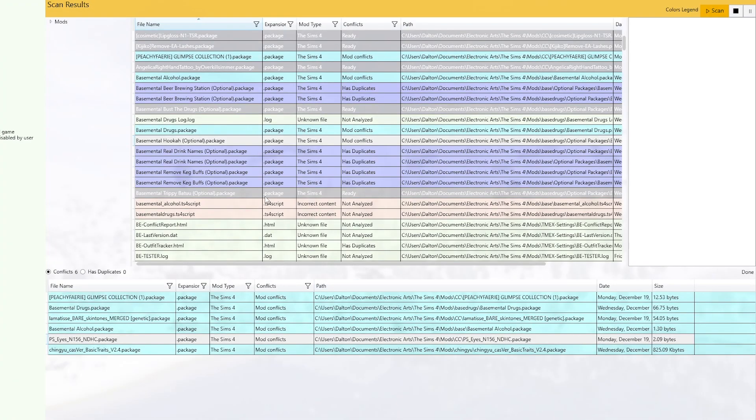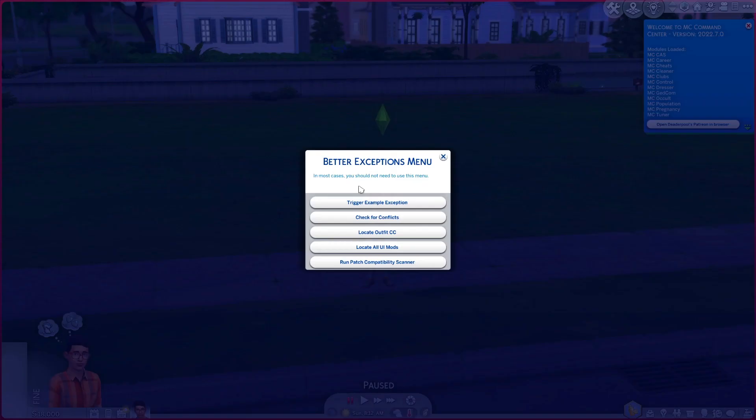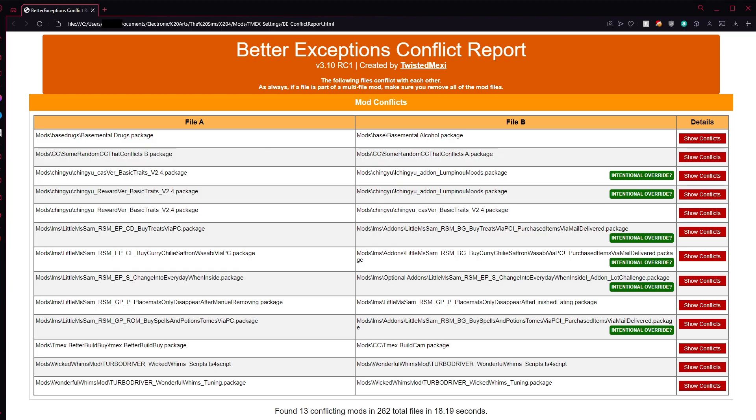Players who have followed me or have visited my Discord know that both I and my staff have historically been against conflict detectors. This is because existing conflict detectors can be too vague and sometimes misleading on what the actual issue is. By design, my conflict report will not focus on duplicates or any other sort of mod issue — Better Exceptions already has other reports for that. So when you choose to run a conflict report, it will only show mod conflicts and only if the conflict would actually result in a detrimental or unexpected experience in game.